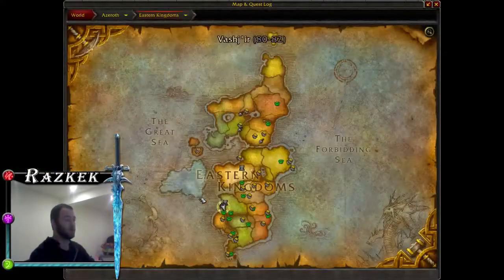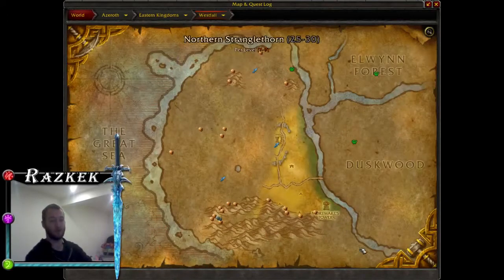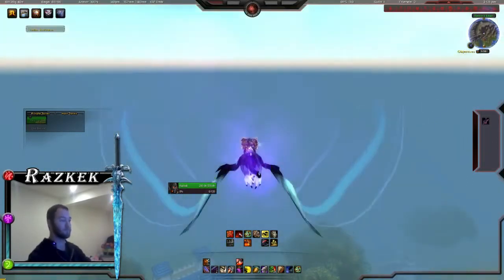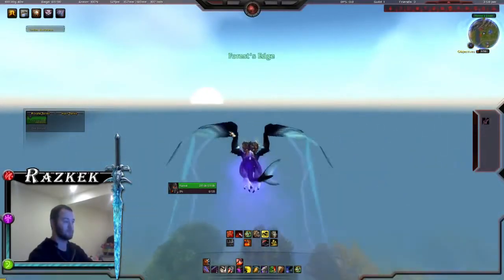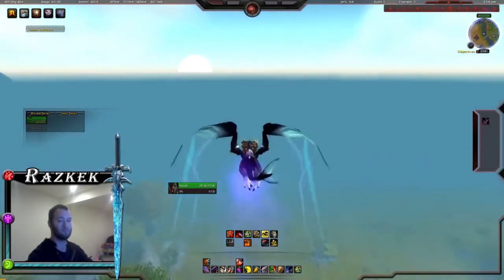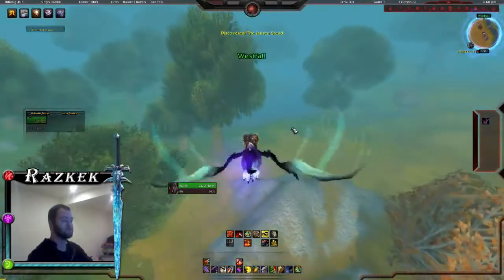If you're a lower-level character without flying, what I would do is go to Westfall and run down the little river that borders Duskwood all the way down into Stranglethorn. I'll fly over it so you can see where it is. I'm up at the top of Westfall right here and you can see the river that's bordering it.